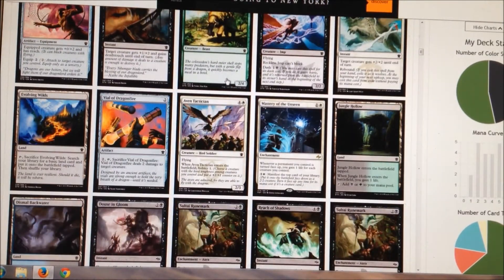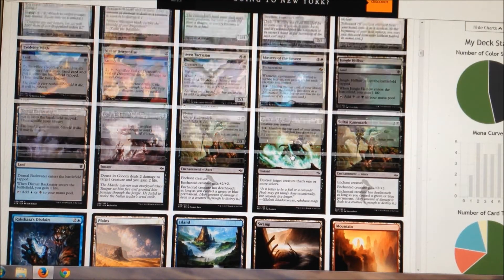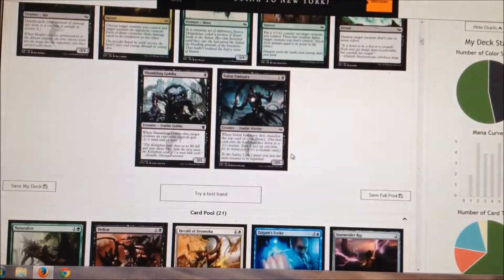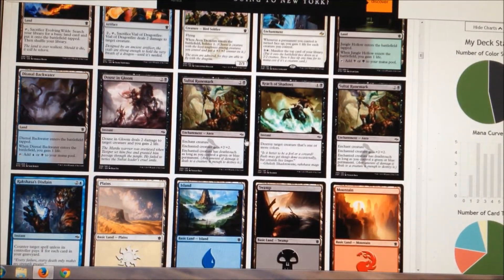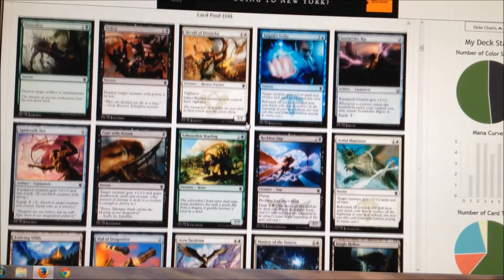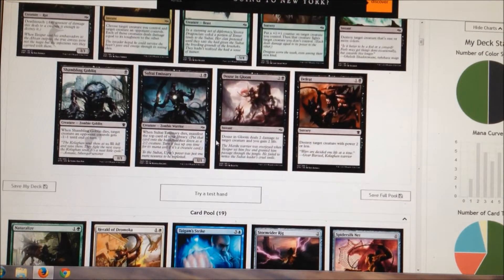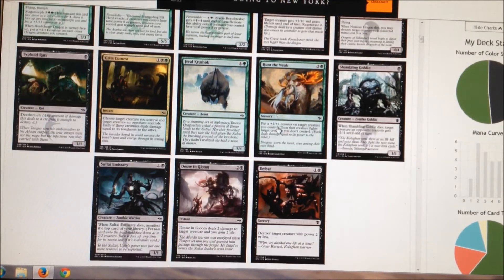I'm really thinking about adding the Colossal Yearling, honestly — maybe I'm just crazy. I think I've got a lot of late game removal and I don't know that I need the Reach of Shadows. The whole one-or-more-colors thing is really not as relevant; I might want to board that one. Actually I'd rather like Douse in Gloom, and I'd rather like the second Defeat — I'll just play both of them. And kill the Reach of Shadows — I'll board it.